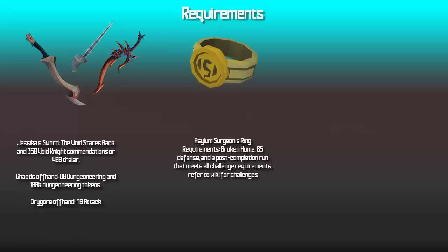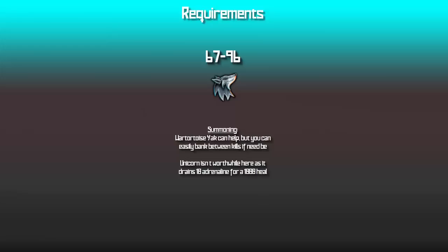Asylum surgeon's ring is probably the best ring to have here, as its passive effect gives you a chance of reducing the adrenaline cost when using a special attack or threshold, which is extremely useful since you'll be spamming dark light's special attack quite often. You'll want 84 herblore for adrenaline potions for the fastest kills — drink one after you use berserk. Vampirism aura is quite good, especially for soloing, so you don't need to bank as much. You'll probably want 96 or 67 summoning for a war tortoise or pack yak to hold extra food, though you can easily bank between kills without them.